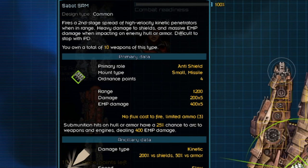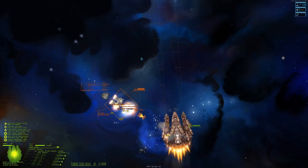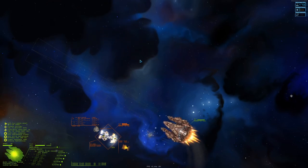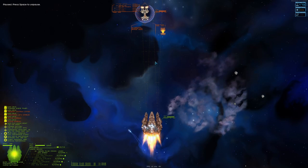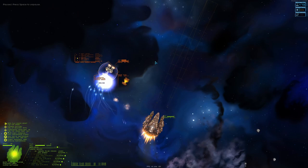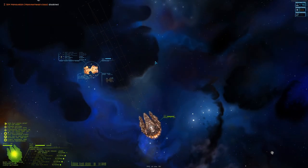Now let's go with small missile pods. The first one is the Sabot SRM. These are shield missiles — they can burst shields on a smaller ship in a matter of seconds. Next are my favorite missiles, the Harpoon MRM. They deal anti-armor damage, have nice range and good tracking, and as you can see they're absolute monsters in terms of damage.